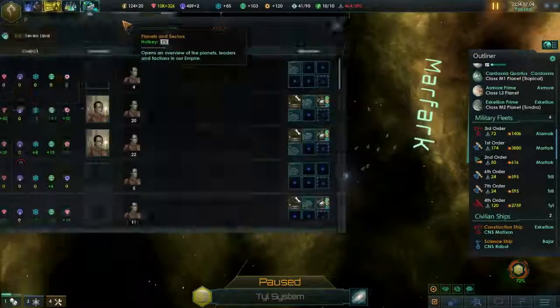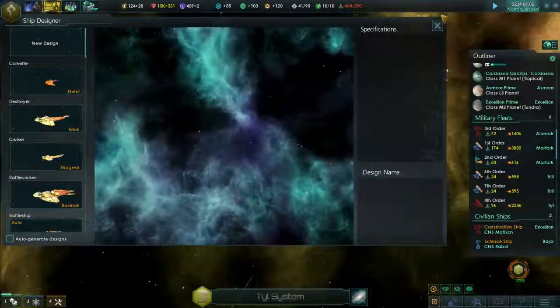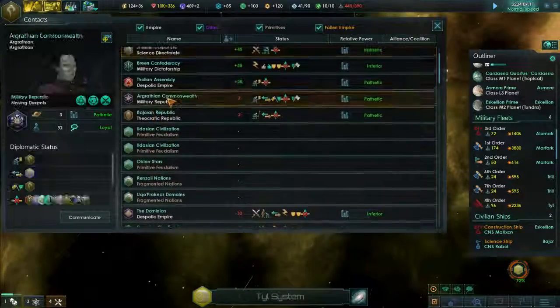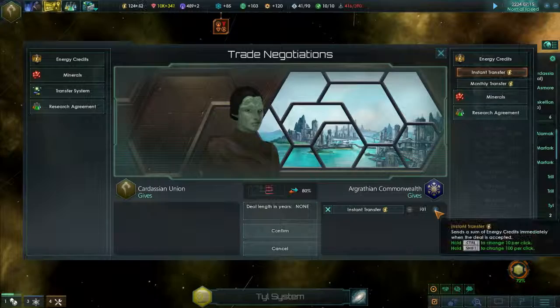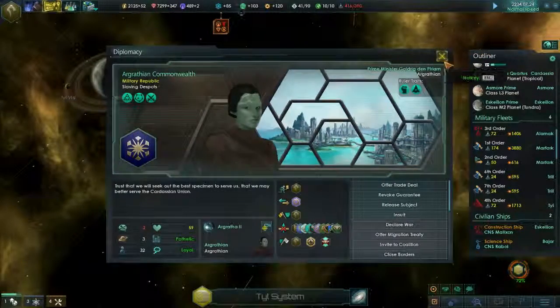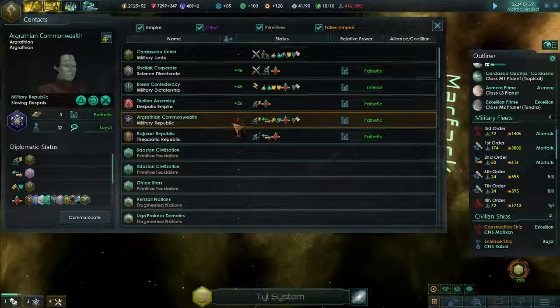We are maxed out on minerals - I really got to see if I can do a trade again. I've kind of tapped out the Shellyaks. These guys are only minus one. Oh, that's the Cardassian wannabes. Out for trade - we want your energy credits. You guys got some stuff to trade? Minus 41 minerals - please give us all that you have. Okay, that should be good for us. That worked out awesomely - I'm glad that those wannabe Cardassians have energy to spare.